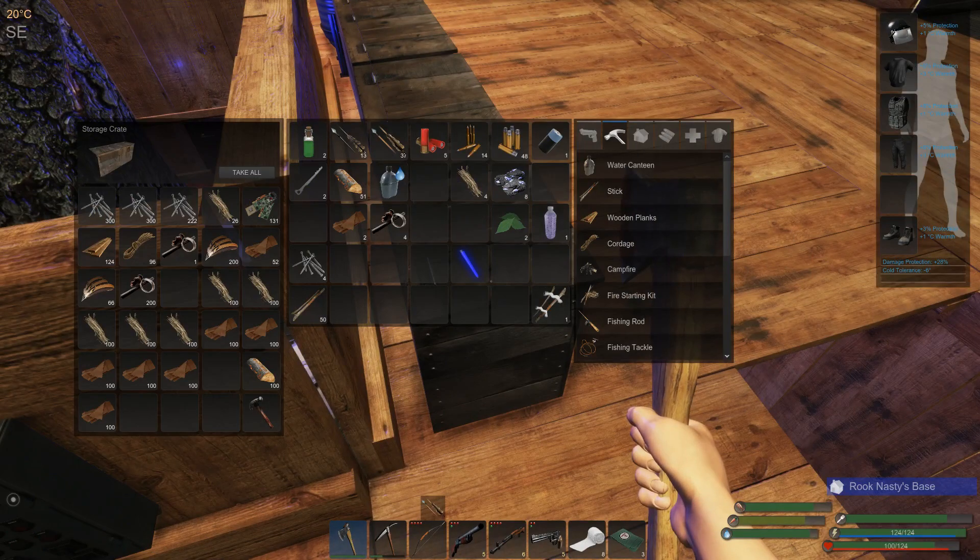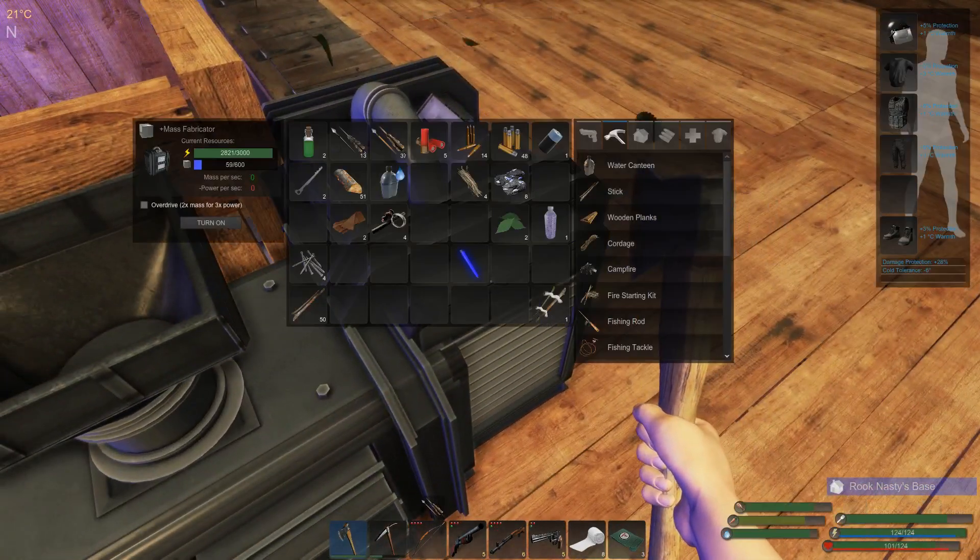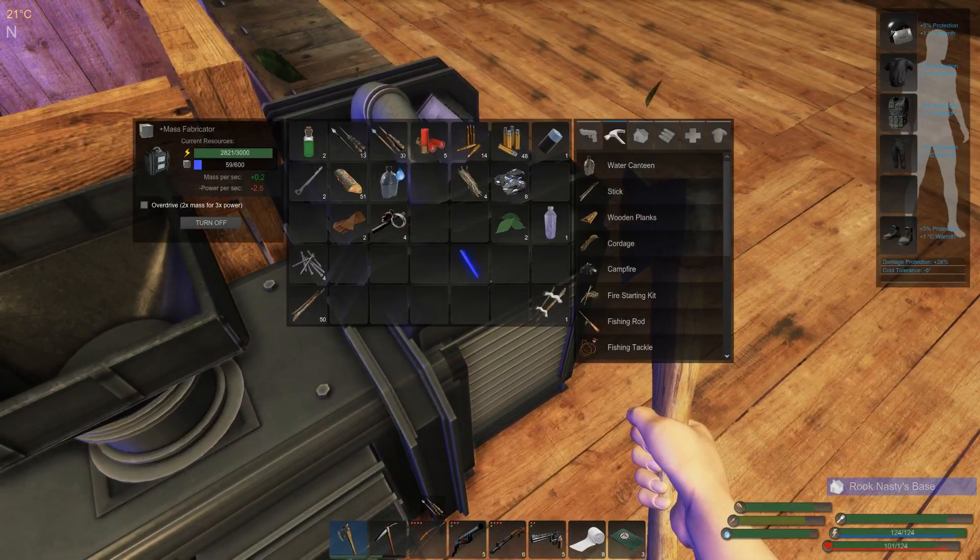We've got 131 and we need mass here for sure, so we need to turn that on. Since our power is already super high, if we just turn on the mass fabricator...